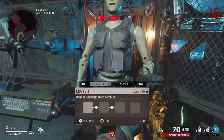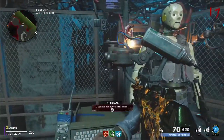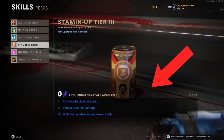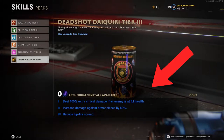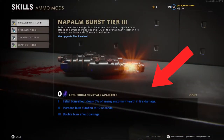Weapon Rarity goes as follows: Red is the lowest, which is what you start with, then green, blue, purple, and finally orange. Wonder Weapons get their own tier, which is yellow. You can earn Ethereum Crystals to give your skill class perks, upgradeable up to tier 3. Simply by playing the game, once you reach round 11 you earn 1 Ethereum Crystal, and then every 5 rounds after that. Once you reach round 30, you earn 2 Crystals, and so on.